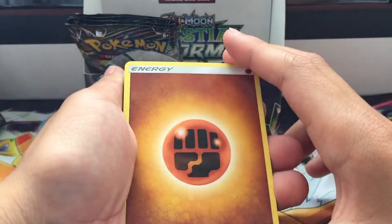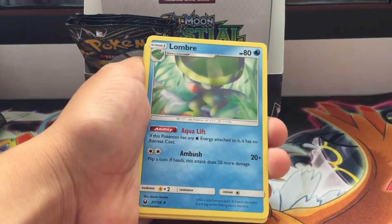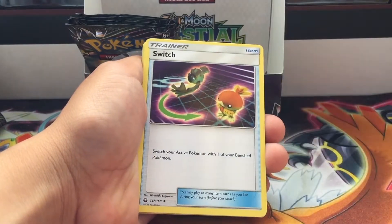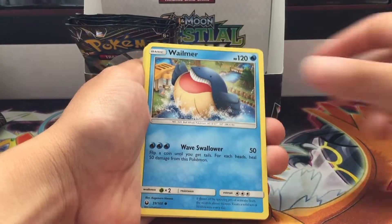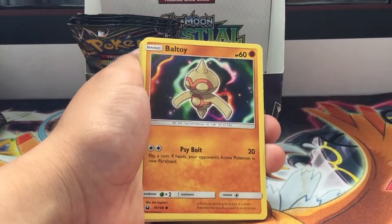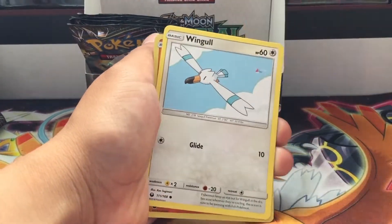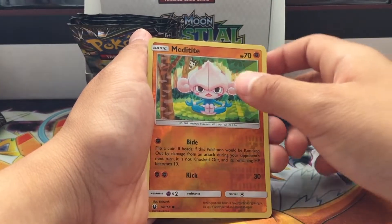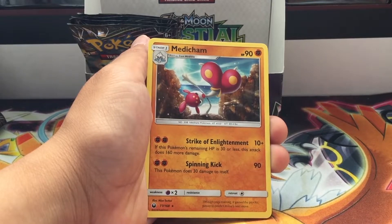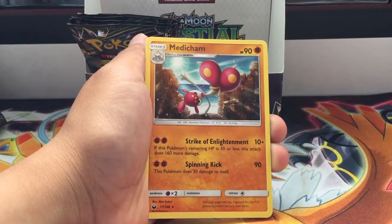Rock energy, Lombre, Lanturn, Switch, Wailmer, Beldum, Spoink, Sableye, Wingull, Meditite, and never mind — and an evolution of Meditite, Medicham.